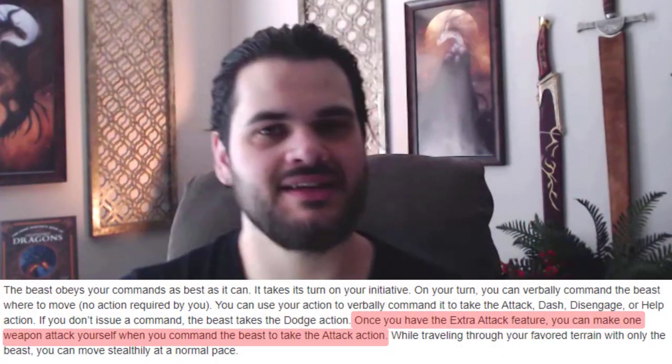Draconic Cry is going to require a bonus action. So once we hit 5th level, we want to use this with our bonus action. We want to give away one of our attacks to give our beast an attack, which is a little-known thing you can do with beastmaster — you don't have to use your bonus action. You can actually use one of your attacks instead of a bonus action, which sometimes we're going to want to do.